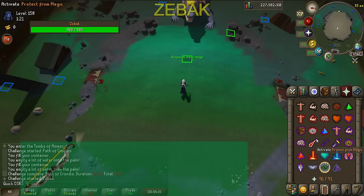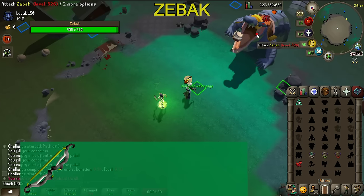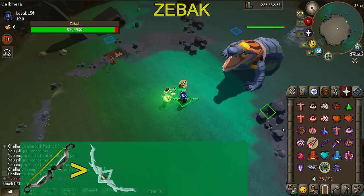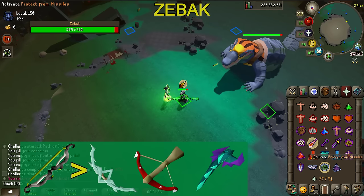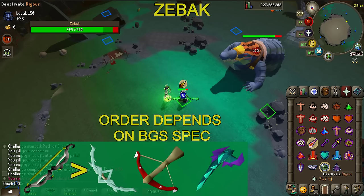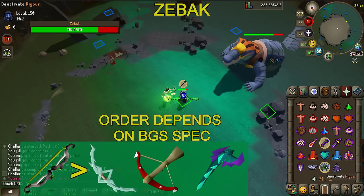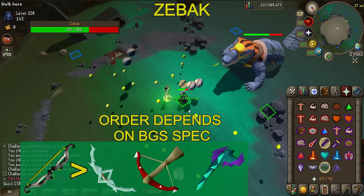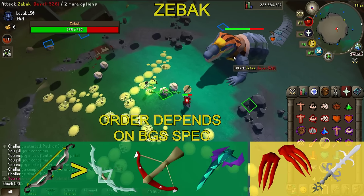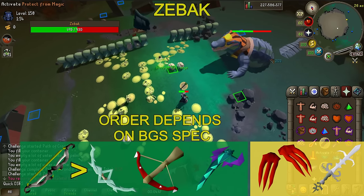For Zebak, the Twisted Bow will always be best in slot no matter what, because of Zebak's high magic offense bonuses. If you don't have a T-Bow, the Bofa will be your next best option, but a Toxic Blowpipe with Dragon Darts comes darn close. If you bring the BGS and manage to get some good specs in, the Blowpipe will actually outperform the Bofa. If you can't afford the Bofa and you miss your BGS specs, you'll still be better off using a Dragon Crossbow. The best special attack weapons to use here are the Claws when using T-Bow, Bofa, or Dragon Crossbow, and a BGS if you want to use the Blowpipe.